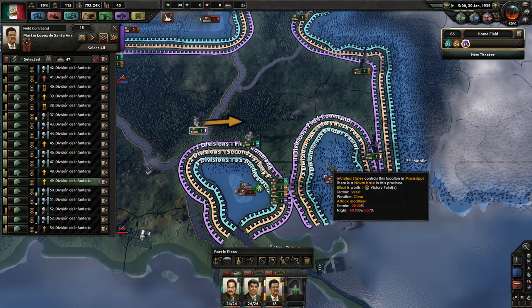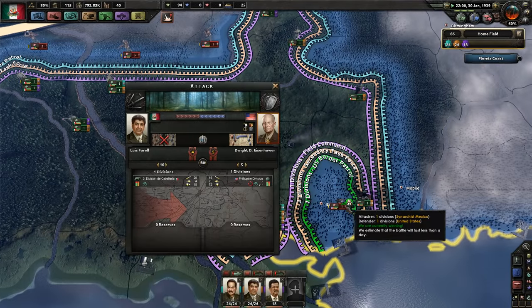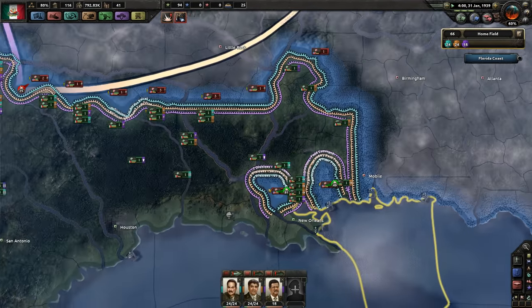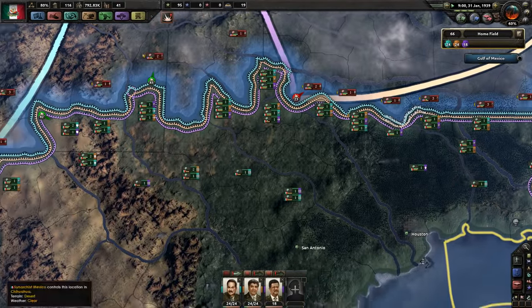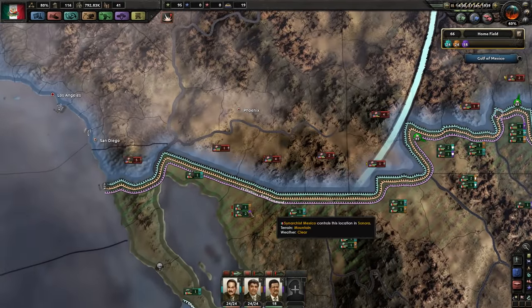Single division gets surrounded — we'll take that encirclement penalty right now. It's pretty monstrous. We got 72 defense. Throw a few more divisions at it. We lack resources — we need more steel. Germany, you send me steel. At this rate I'm not gonna have any convoys.